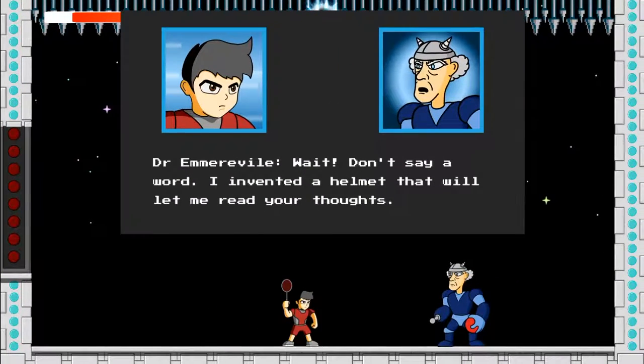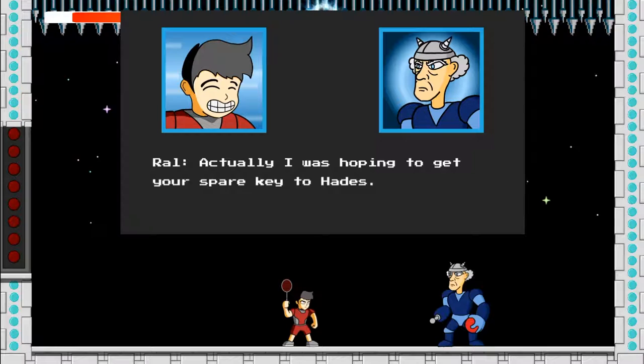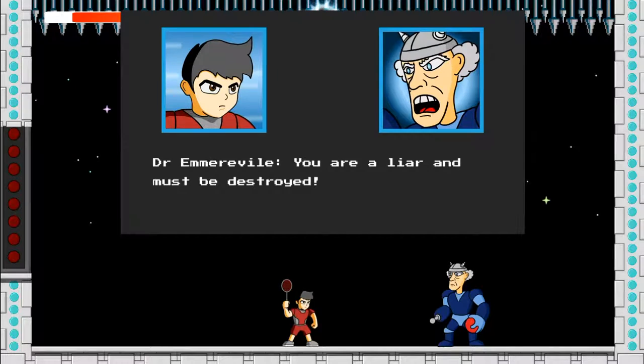Let's see who our boss is — Dr. Emery Vile. He says: 'I invented a helmet that will let me read your thoughts. You are here to admire my supreme dodgeball playing skills.' Dr. Emery Vile is actually a combination between Dr. Emmett Brown from Back to the Future and Dr. Archiville from the Transformers. So again, using my childhood memories in my game.